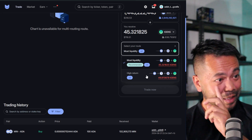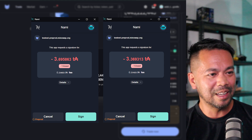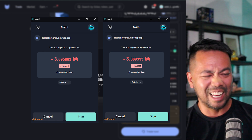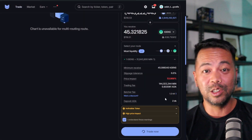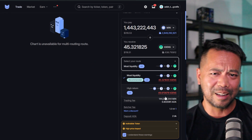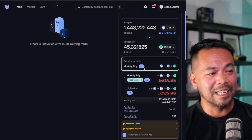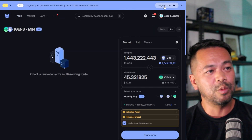I tested the transaction cost difference between routes — 0.231633 versus 0.234933, so roughly 0.003 ADA difference, which is a really small number. On mainnet it may vary, but it's something to consider. If one route gives you more of the token you want and the fee difference is minimal, it's worth it. I really like this feature in MinSwap V2.